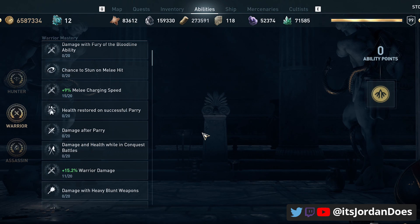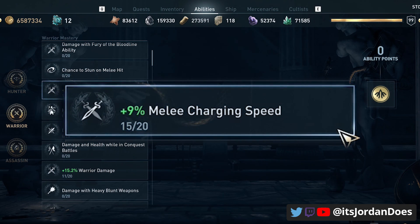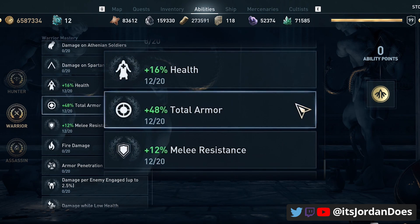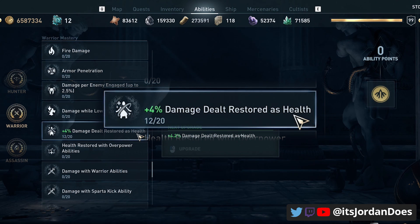Let's look at the masteries for the set. If you don't have the same ability points that I do, just focus on the primary ones and then pick up the rest if you have extra ability points. The primary one from the warrior tree is melee charging speed — it stacks really well with the legendary perk from the Sword of Kings, which gives you a nearly instant charged heavy attack. Because the build is a little glass cannon-y, I also put points into health, armor, melee resistance, and damage dealt restored as health.